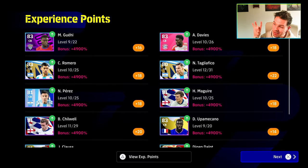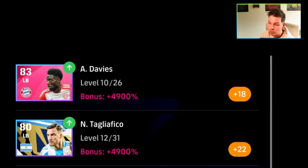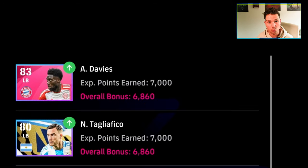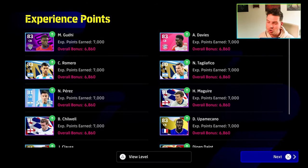With the match difficulty and the special key match, look at the increase — you're talking nearly 5000 XP as a bonus. Davies, McGuire, all of these guys have gone up to level 10 after one game, giving you 18 progression points. Very handy if you want to test out players or train them up effectively without wasting any XP trainers on cards you might not even end up using. That is it lads — a massive overall bonus, you're going to be getting nearly 7000 XP with the special match.